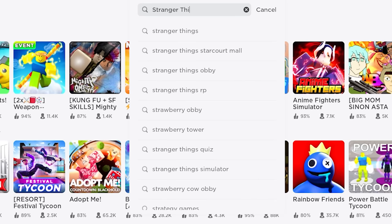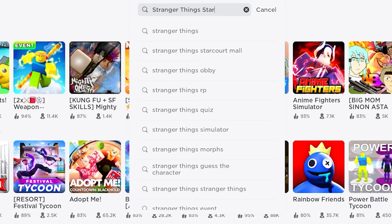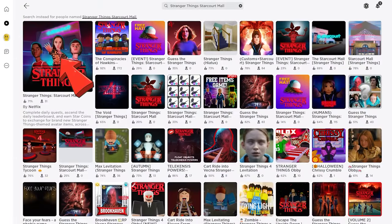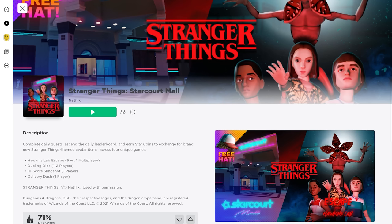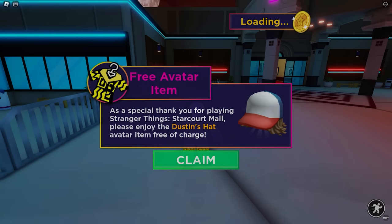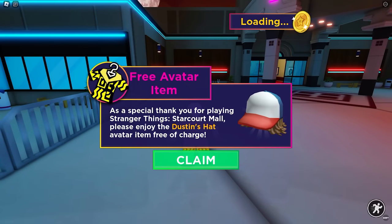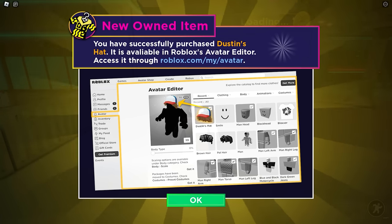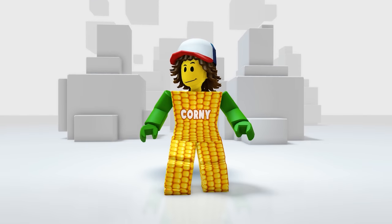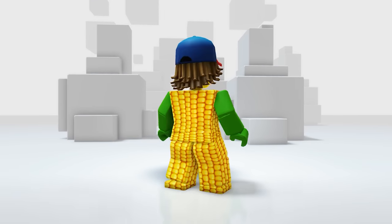For our last game, search and enter this game called Stranger Things Starport Mall — this first icon. Just like that, this free hat will be available to claim when you join the game. Let's go ahead and claim it. Let's check it one more time — here it is. I look geeky all of a sudden.